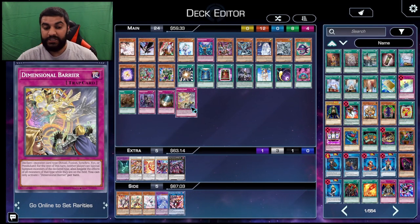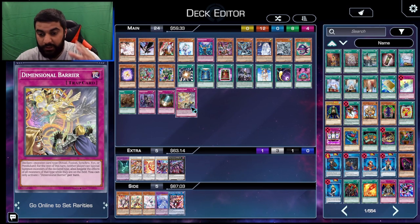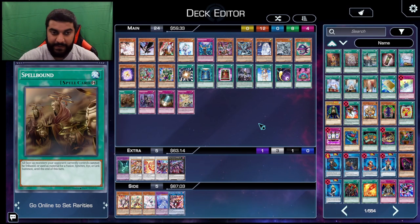Dimensional Barrier also works extremely well going first — only going first, not going second. That's why Spellbound is a lot better.